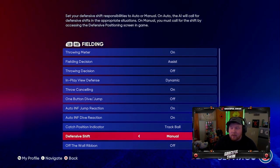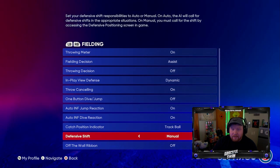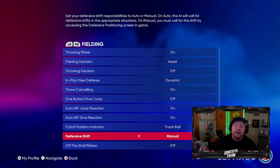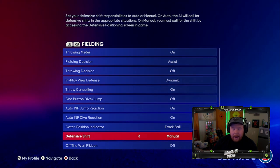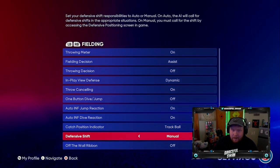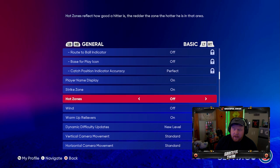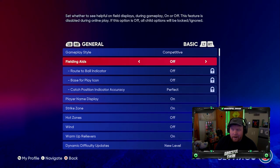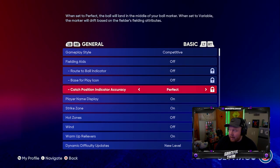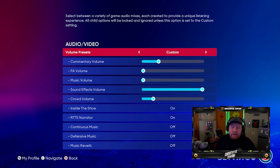Defensive shift: Manual. Most people don't pitch to the shift in this game, so just turn the defensive shift off. If I face you in a game and you have auto shift on, I will go against the shift every single time — I find it very easy to go opposite field in this game. I highly recommend turning the shift off, and if you want to put a shift on you can do it manually. Everything else — strike zone on obviously — doesn't really matter in Diamond Dynasty. If you want to get into it for Franchise or Road to the Show, the top of the screen shows exactly what each setting does.